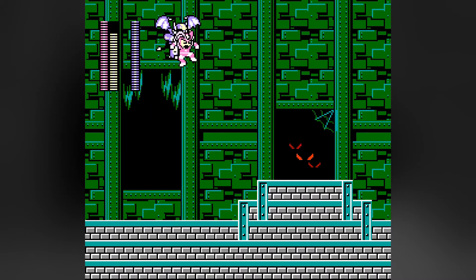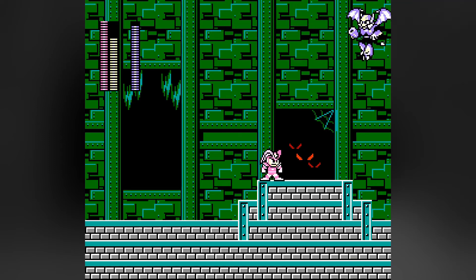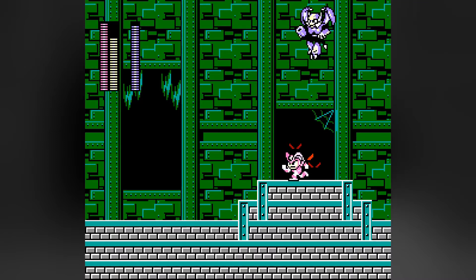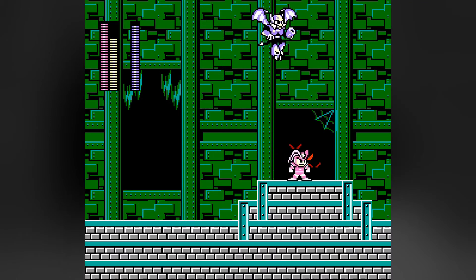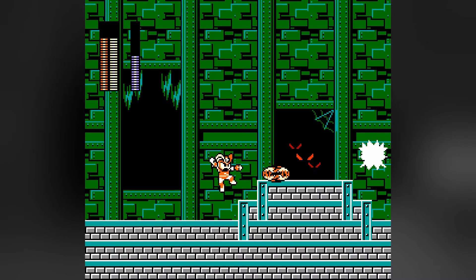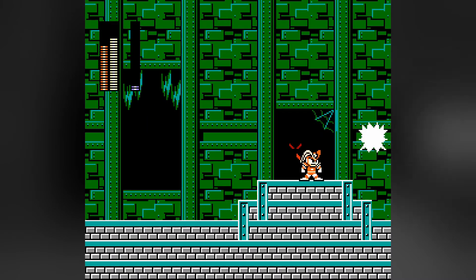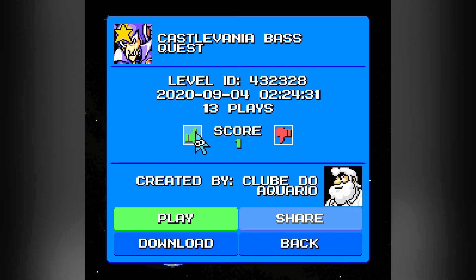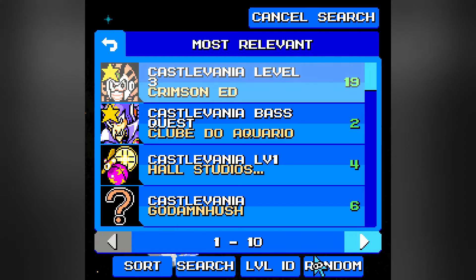Unhand me, foul creature. He's gonna swoop — he swooped. Silver Tomahawk does a whopper on him. Is that really it? Wow. Castlevania. Good level. I'd be willing to like it.